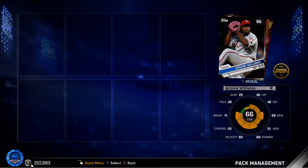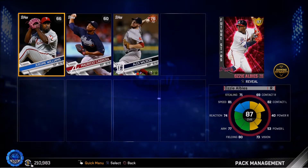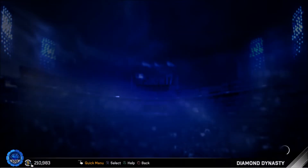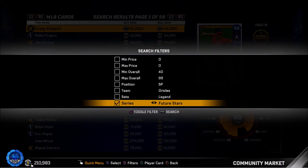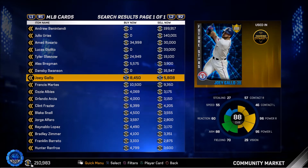Here we go, opening the Future Stars pack. I see a gold — if we make almost 10k back I'll buy another. We got Ozzie Albies! I think he's probably going around 5k, my guess. I'm probably gonna keep him though since you need 10 different Future Stars. Let me check the market real quick — yep, about 5k.